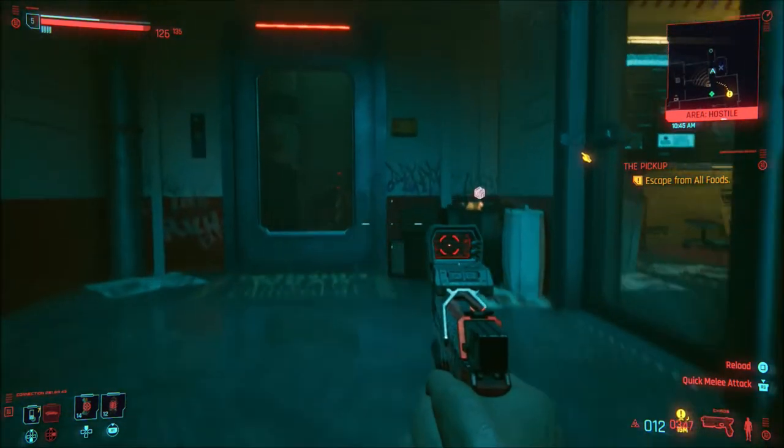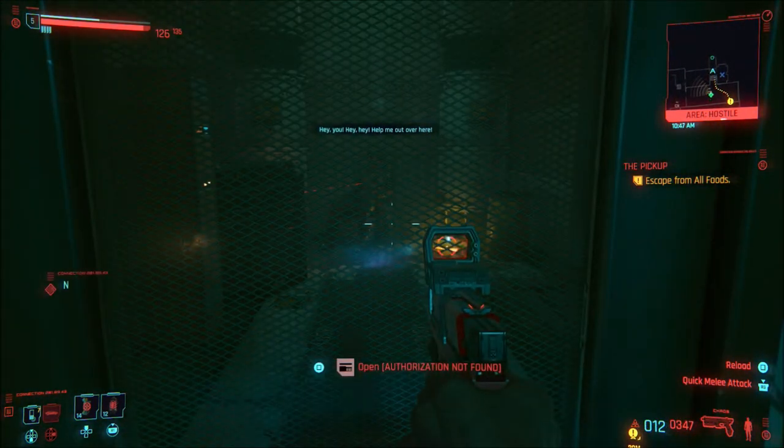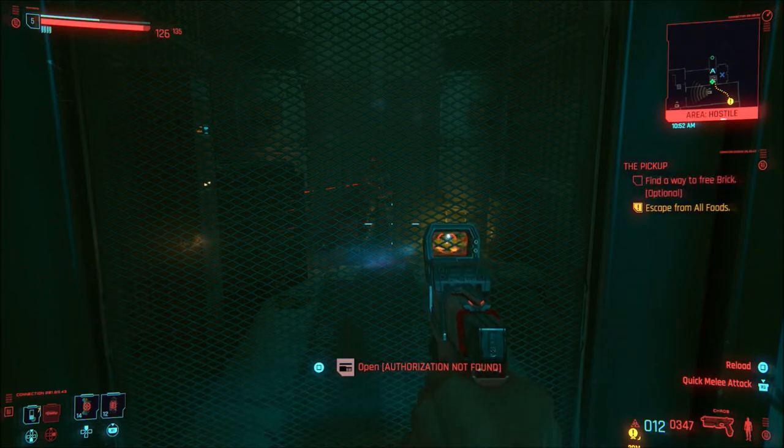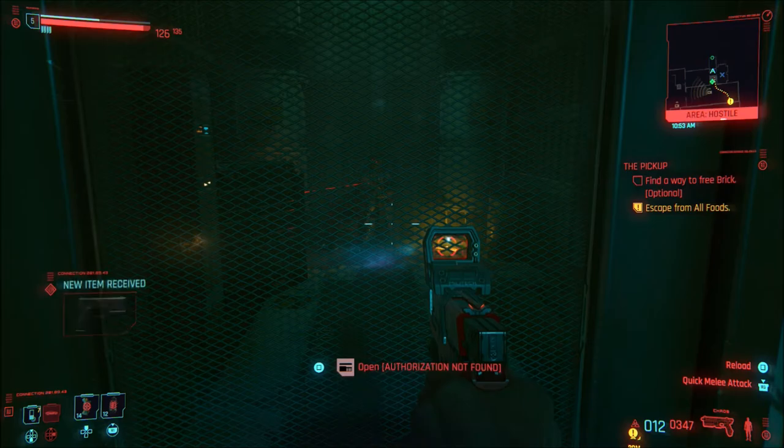At the top of the stairs here you will find a prison cell, and inside you will see Brick. You get the mission objective to find a way to get Brick out of here.